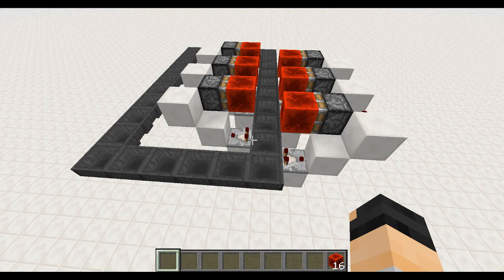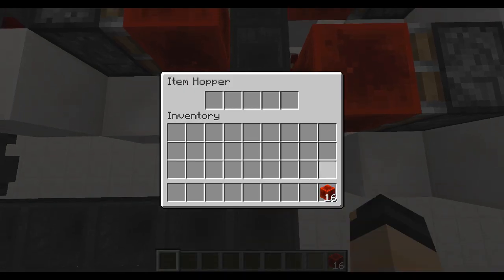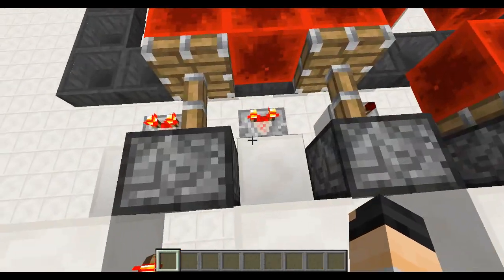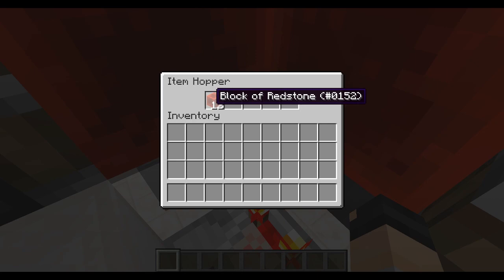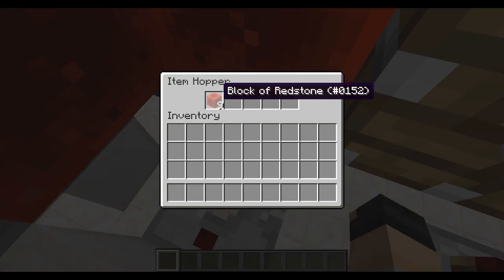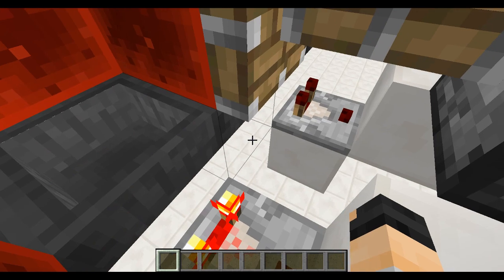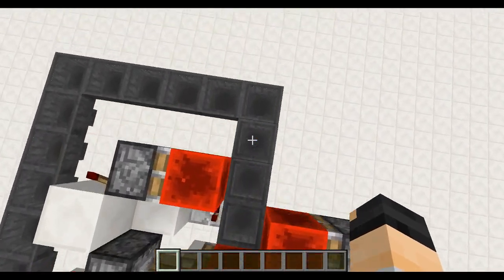Hey guys, Novi here with an infinitely expandable hopper clock — let's just take a look. We'll put 16 items in here and all the pistons lock up. When we look in there, these items are getting unloaded into here, and once that's full they get unloaded into the next one, and the next, and the next — it goes on and on.